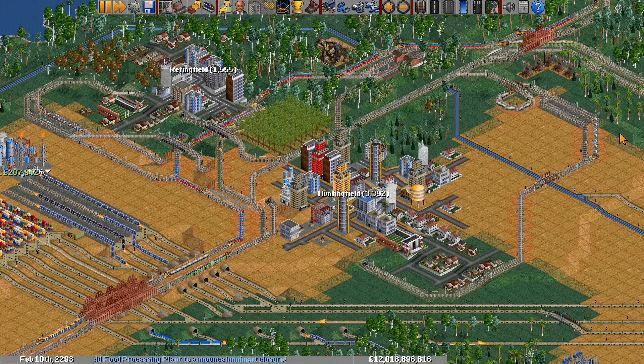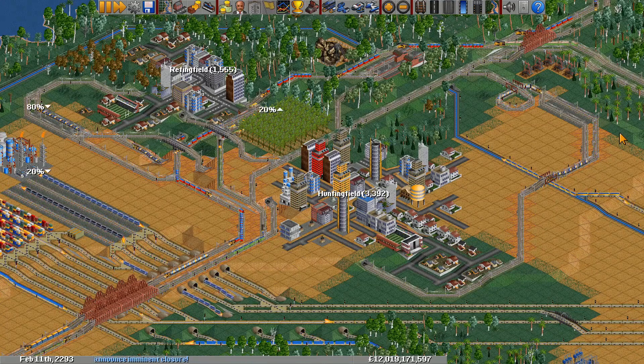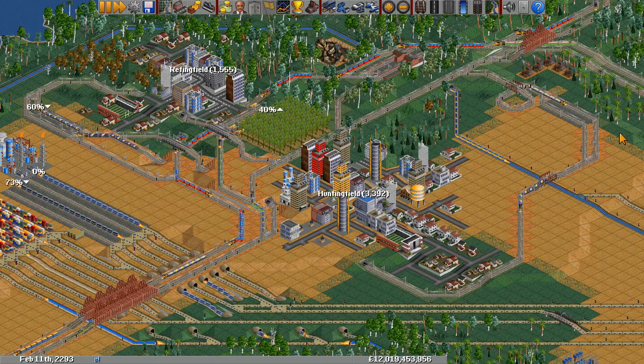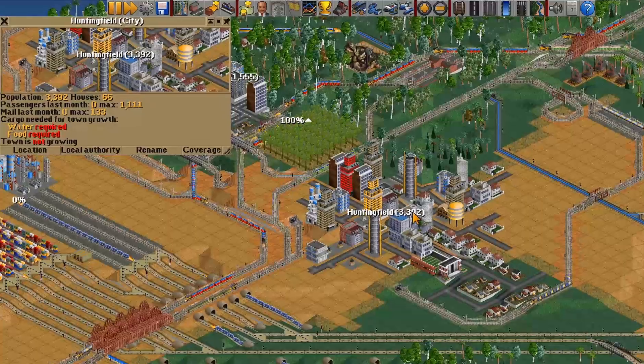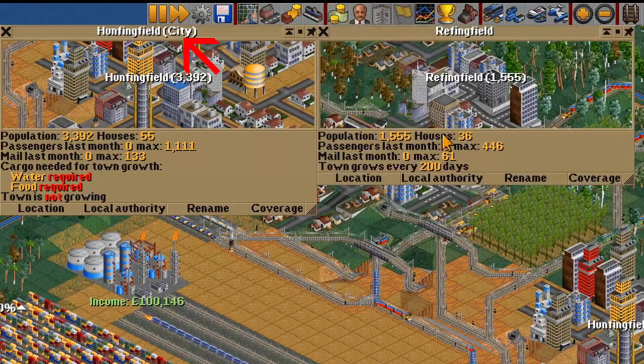Fourth, some towns are arbitrarily designated as cities. Cities just have the bonus that they grow twice as fast compared to normal towns. In the UI, cities will be titled with "city" in parentheses after their name.